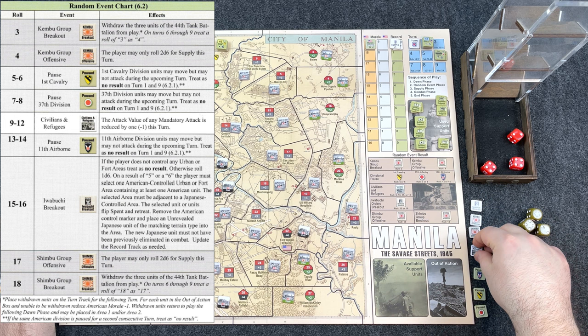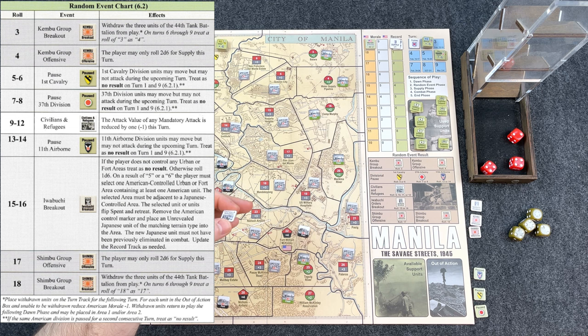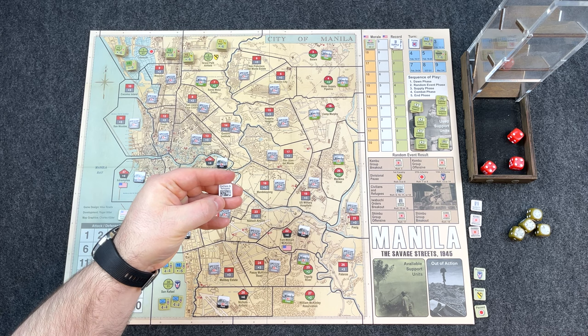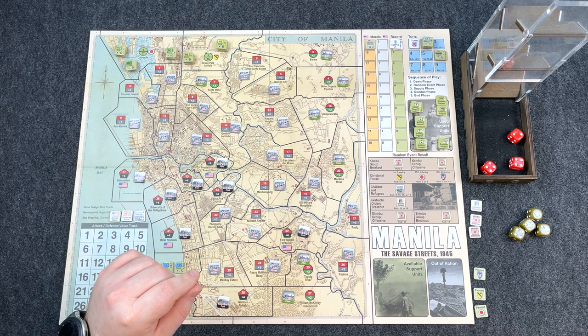A 10 on the chart is civilians and refugees. This battle had even more civilian casualties than Stalingrad — significantly more. We place that marker. What this does is when I conduct a mandatory attack — moving into an area with no Japanese defender — I suffer a minus one on my attack.